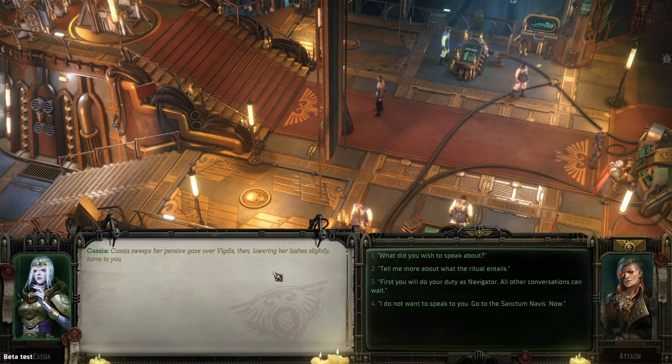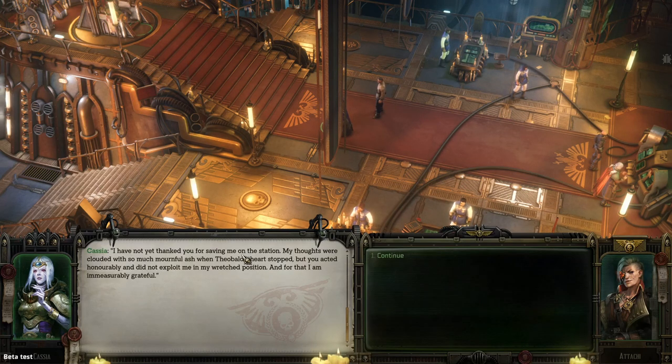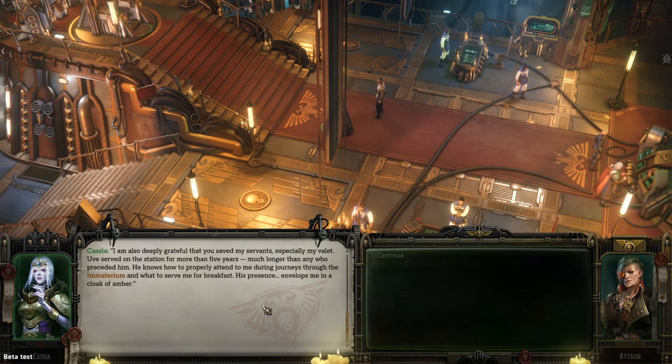Cassia sweeps her gaze over the boxmaster and turns to us. Options: be polite, ask about the ritual, or be nice with 'What do you wish to speak about?' She lets out a small exhale: 'I have not yet thanked you for saving me on the station. My thoughts were clouded with mournful ash when Theobald's heart stopped. But you acted honourably and did not exploit me and my wretched position, and for that I am immeasurably grateful.' She's especially grateful we saved her servants — particularly her valet Uvi, who has served her for more than five years and knows how to properly attend her during journeys through the immaterium.